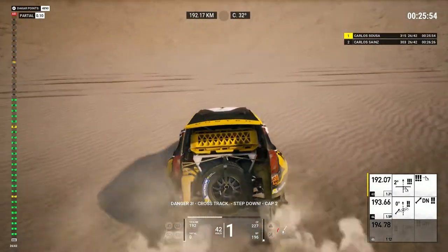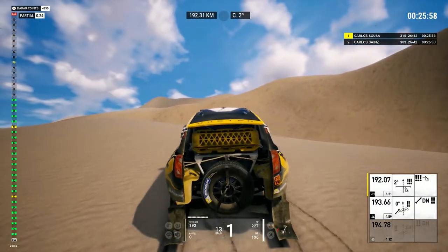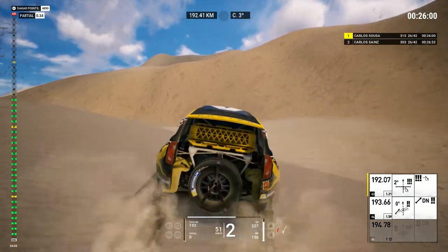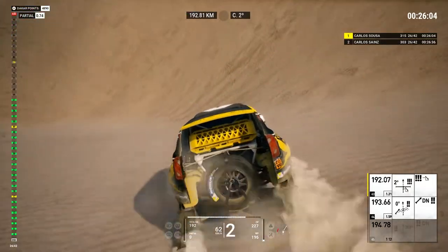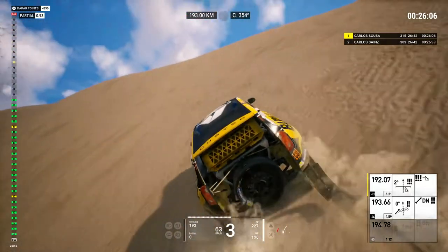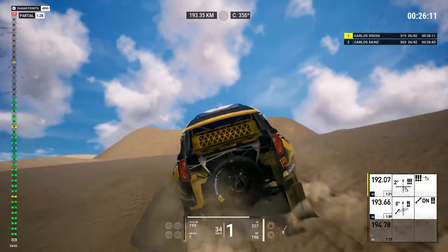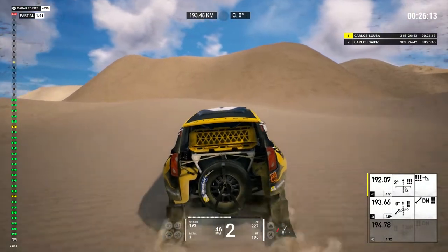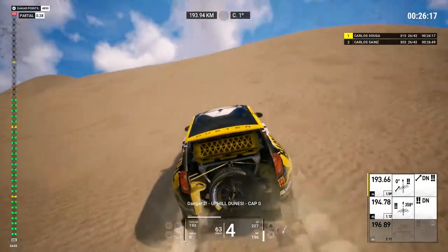Danger three, cross track, step down. One K and a half, straight ahead to cap 2. Five hundred, uphill dunes, danger two. Danger two, uphill dunes, cap 0. Five hundred, dunes, danger two.